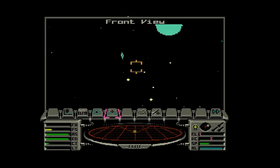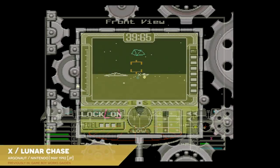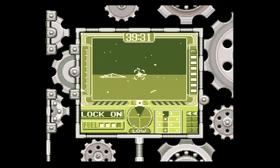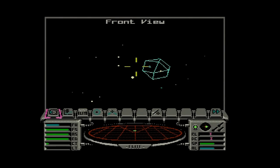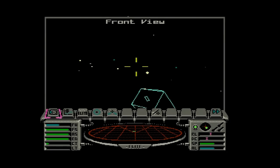the NES version manages to reproduce this graphical style — a feat so unlikely, I feel like it must have helped inspire Argonaut to put together X, aka Lunar Chase, for the similarly limited Game Boy a year later. Elite on NES may well be one of the most impressive technical achievements on the platform, the irony being that Imagineer pulled off this great accomplishment to recreate the look of a game that ran on an underpowered home computer seven years earlier.